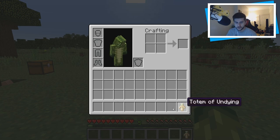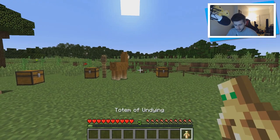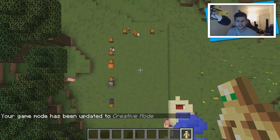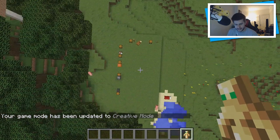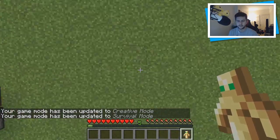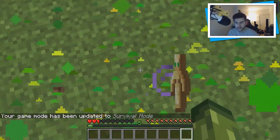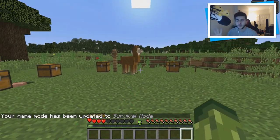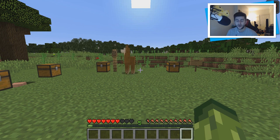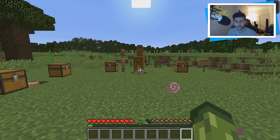You have to have an extra hotbar slot for it. If I go to creative and fly all the way up — at this height you would normally die in survival — then switch to survival, you can see it will activate the totem when dying and literally give you a bonus life, pushing your hearts all the way back up. We have regen. I think this is such a good feature.